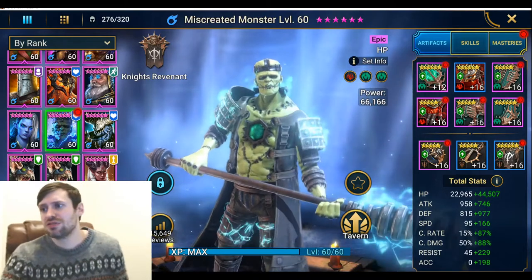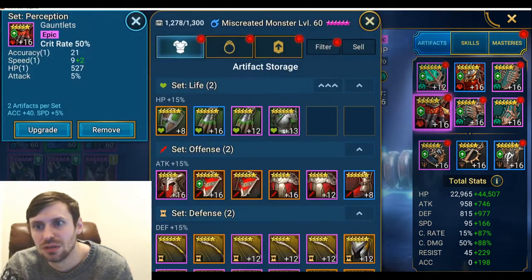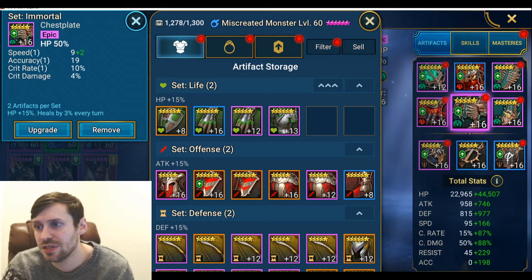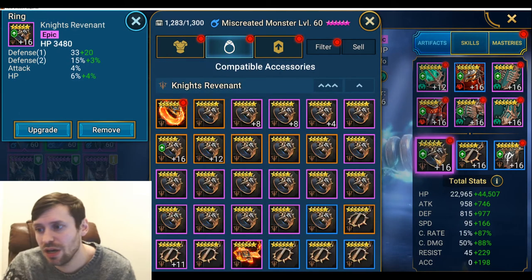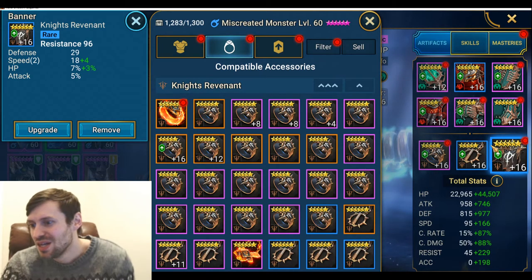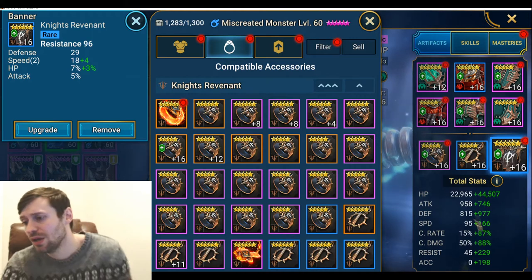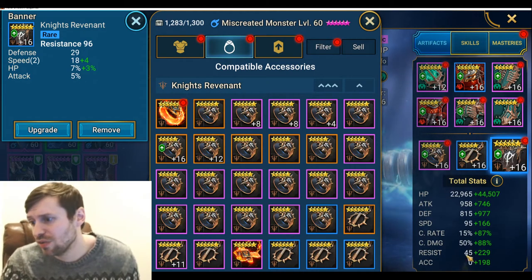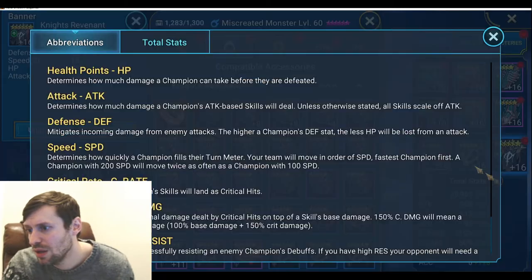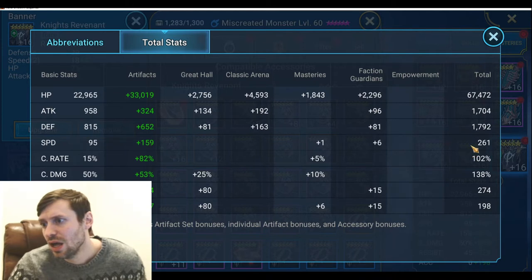Let's look at our first champion, Miscreated Monster. He's in a double immortal set and perception gear — crit rate gloves, HP chest, speed boots, HP ring, crit damage necklace, and resistance banner. I think I was using him in Ice Golem, which is why he's got that resistance on. He's got pretty good accuracy considering his high stats everywhere else. Total HP: 67k, defense: 1.8k, speed: 261 — he is pretty fast — and 100% crit rate. About 200 accuracy seems to be enough for him to land his stun and do what he needs to do.